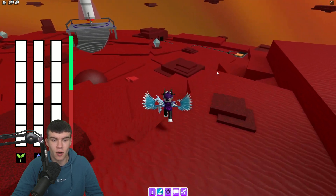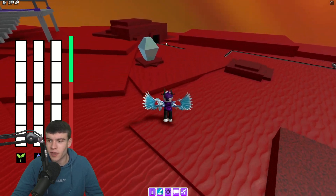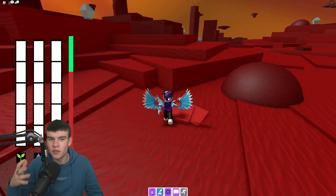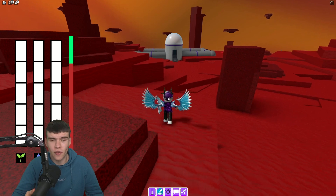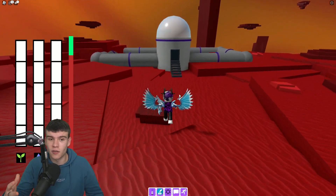For example, this one — I harvest 10 water from this one. Then you can harvest some other stuff over here from these ones. For example, this one over here we can harvest some more water. We've already got 10 out of 10 water, so essentially you just get all 10 water and then use it on the fertilizer.